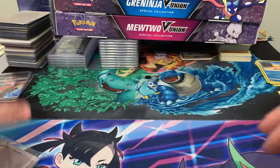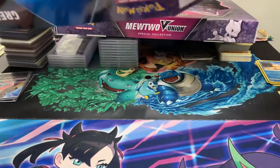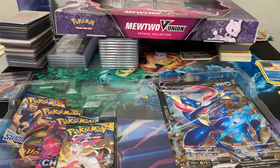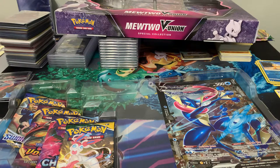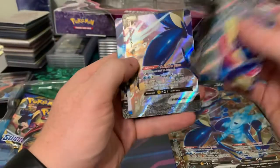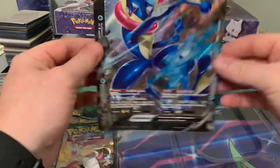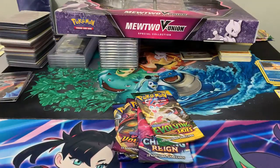On to the Greninja one next. Same idea - it comes with the Professor Burnett card, a code card, and then your four promo cards. There's your Greninja: top left, bottom left, top right, bottom right - and it forms this big card here. Then we got our four packs.